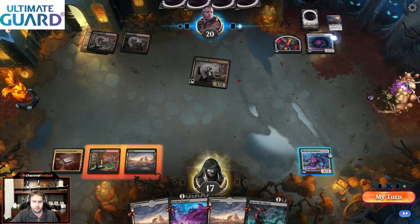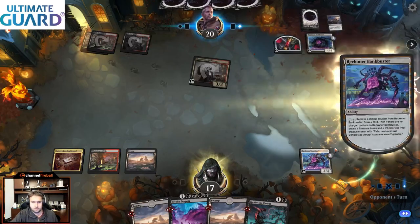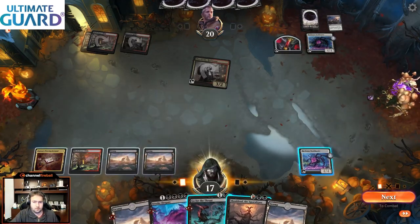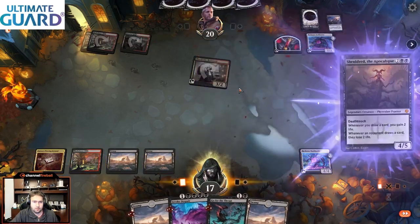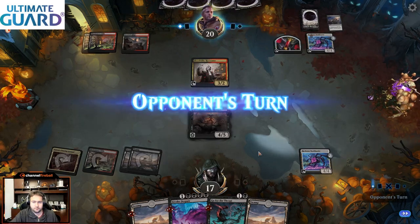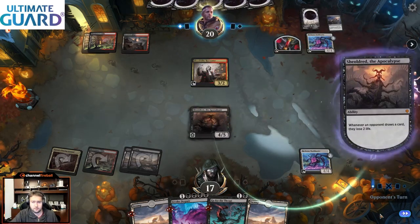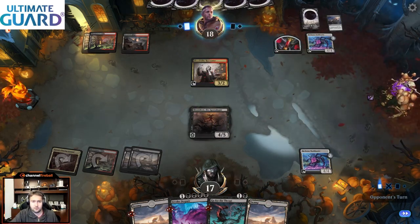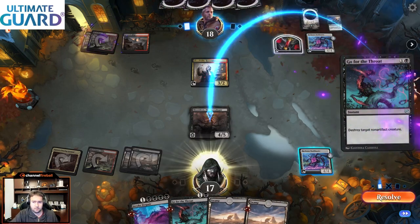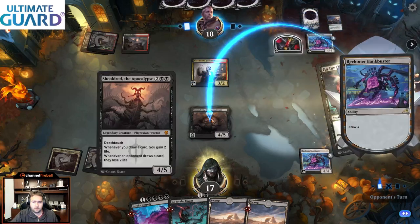I'm thinking if I had to guess they'll take Invoke, but I don't really know. I'm going to go Big Score — they were hovering around it — and a Bankbuster. So now we have a pretty clear choice to draw. Then I can Shouldered now, because if they do kill it, we can also crew up the Bankbuster for blocks. I generally tend to take the more control role in the matchup because we have the seven-mana stuff.